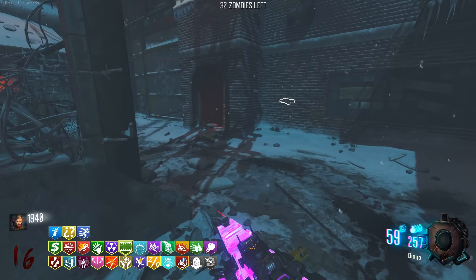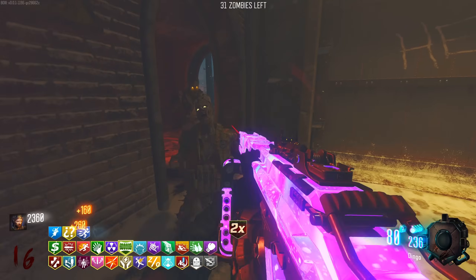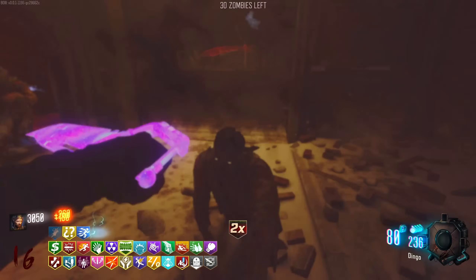We have the perk that when we're running, it makes electric stuff happen on the floor. Double points! Now we're just absolutely rich from these kills. Every zombie I run past gets electrified - it's so good.